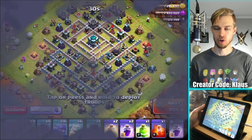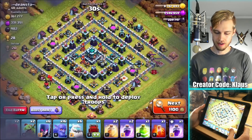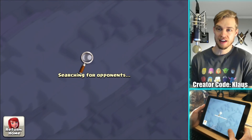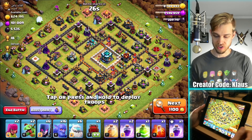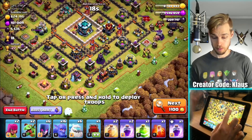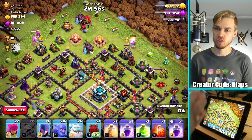Nope, definitely don't want to attack that base. I'm going to find something that's really good. Oftentimes I'll be searching for a base and say 'I'll be right back once I find the perfect base,' and then I find one the moment I say that — so I'm kind of hoping that happens here. 600,000 gold — that's not bad. We've got two gold storages up top and two down here. I'm going to drop a baby dragon on either one of these; they should be able to get that gold storage no problem. I do need the gold for defense purposes.